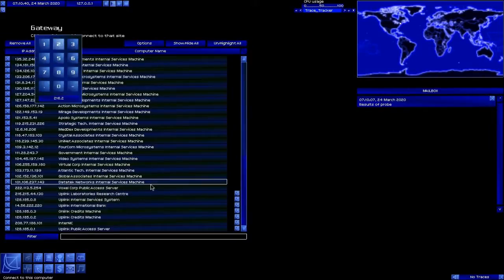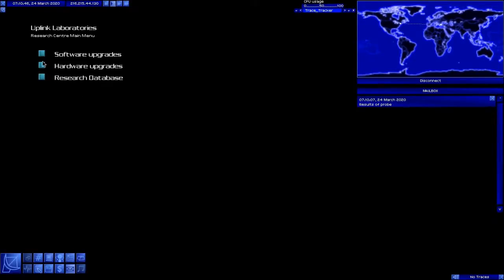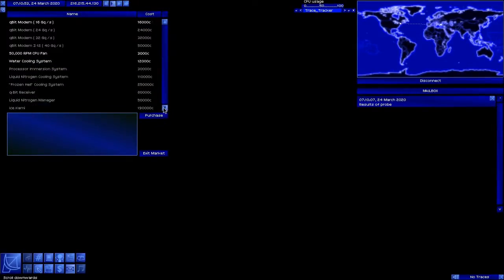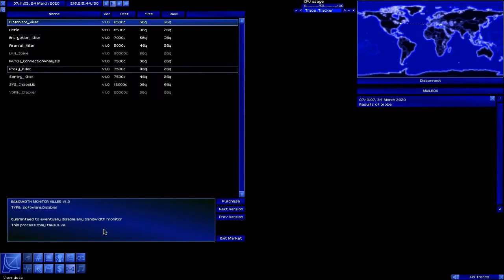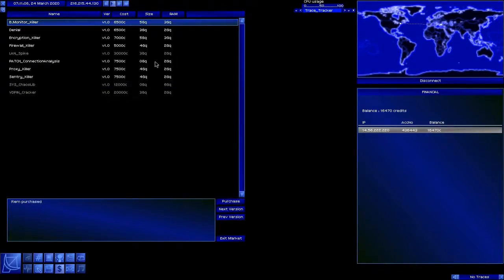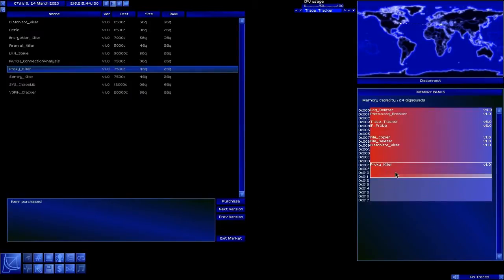Let us connect to Uplink Labs Research Center and see how much those are going to cost us. You can see here you can also get hardware upgrades here — high-end software, cooling systems to increase processor efficiency, high-end processors — all of that stuff. But it's the software upgrades right now that we're after. We need the bandwidth monitor killer, which is going to run 6,500. We can get that. And we are going to need the proxy killer. We're running low on space, however this gives us everything we need to hack a bank.